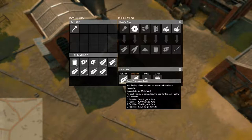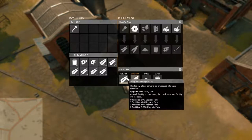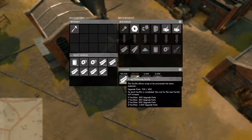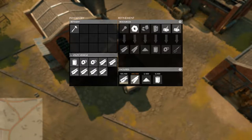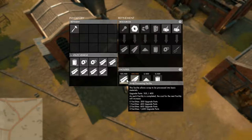You can see someone has already dumped in enough components to activate the R mats facility, and they are currently working on the scrap processing facility which is at 105 out of 400. Back at the home base it said 200 of 200 - the info panel explains that the first facility costs 200, and as you keep going the price increases: 200, then 400, then 800. So you have to give thought to what you want to upgrade and in what order, as you may not need all facilities at all locations.